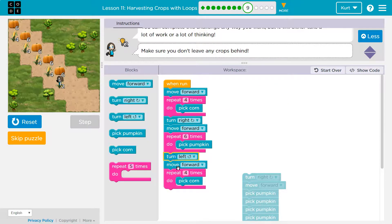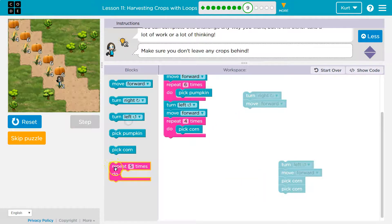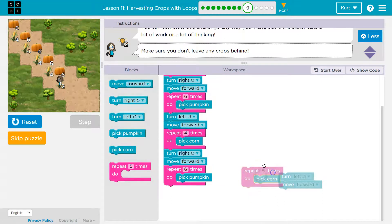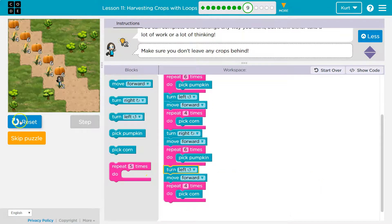Turn left, move forward, pick four corns. Look at my pumpkins here — six more pumpkins, that's a waste. Let's just use a repeat, pick a pumpkin. And then I was going to pick four more corn here, so I'm going to get rid of that and put a repeat with four. Let's test this out so far.